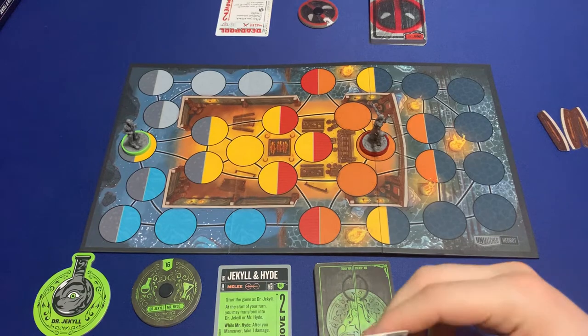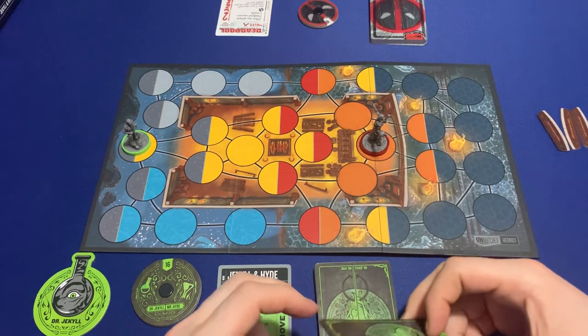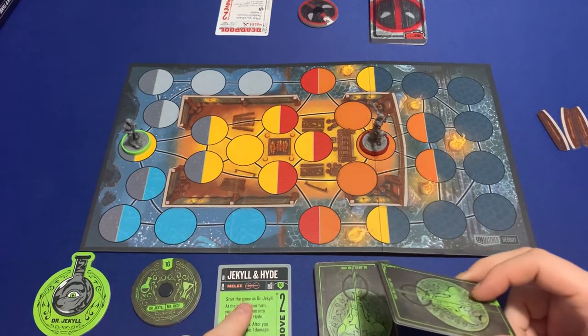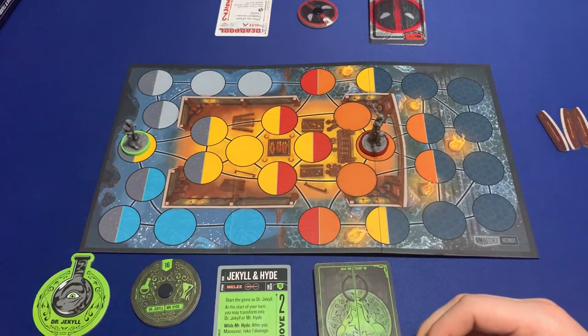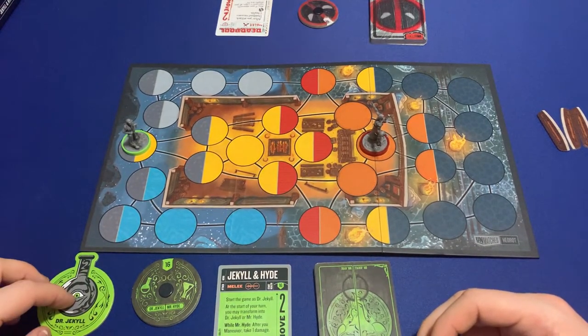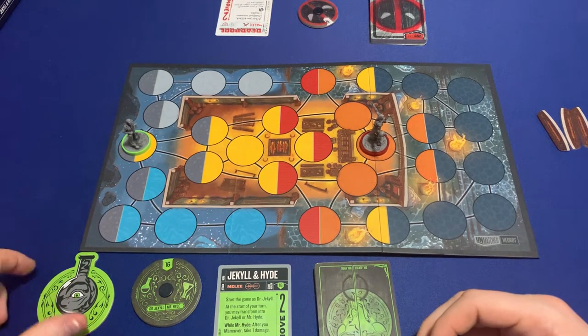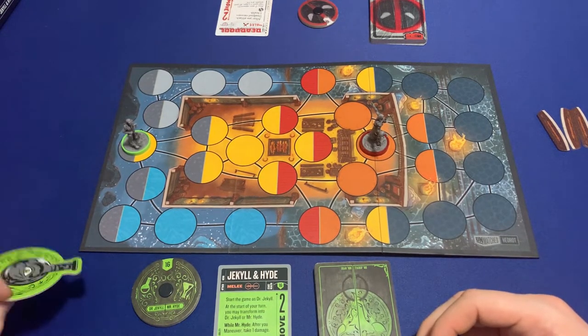We are going to play a game of Unmatched — just a nice little playthrough. It is going to be Jekyll and Hyde versus Deadpool. Jekyll and Hyde: I start as Dr. Jekyll, and at the start of my turn I can transform into Mr. Hyde or Dr. Jekyll.